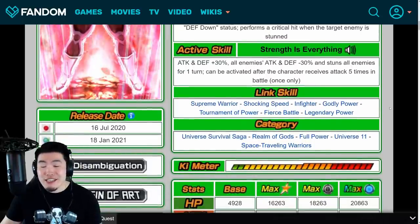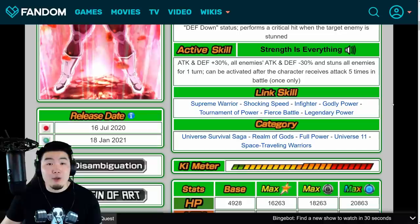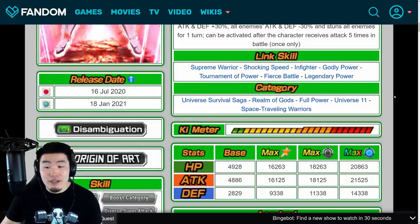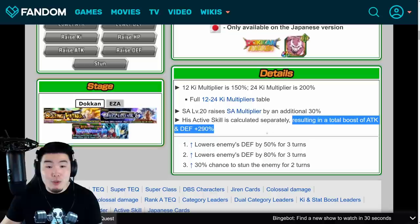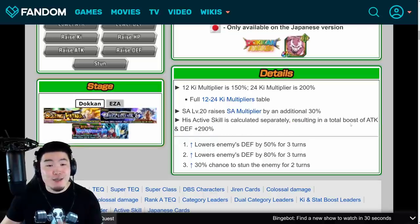His links are Supreme Warrior, Shocking Speed, Infighter, Godly Power, Tournament of Power, Fierce Battle, and Legendary Power. His categories are Universe Survival Saga, Realm of Gods, Full Power, Universe 11, and Space Traveling Warriors. Lastly, his active skill is calculated separately, so after you use it he gets a total Attack and Defense boost of 290%.